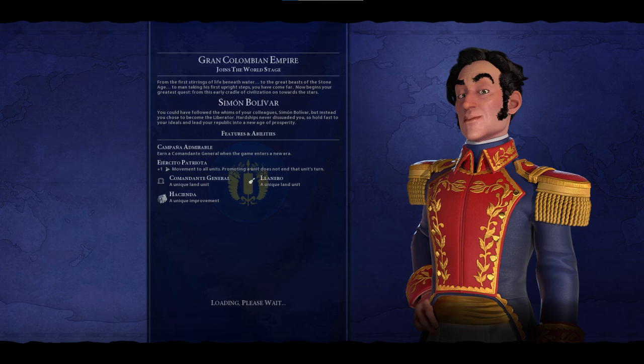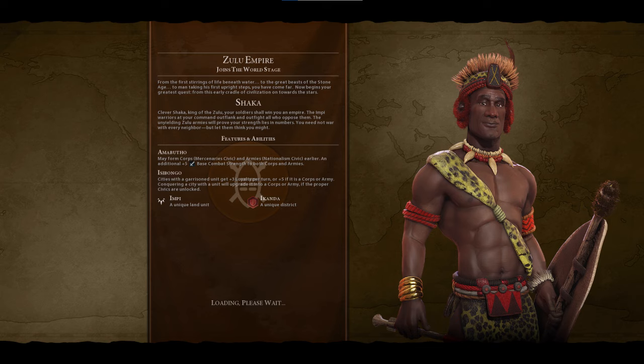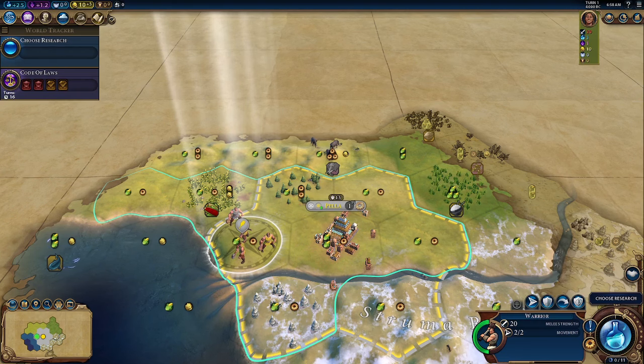Finally we'll look at Shaka of Zulu. His Isibongo ability increases loyalty when a unit is garrisoned in a city. Conquering a city with a unit upgrades them to a Corps or Army depending on the era. He also has a special district that makes it faster to create Corps and Armies, and his special unit the Impi is cheaper to maintain, trains faster, and is simply stronger.